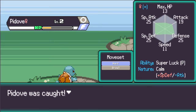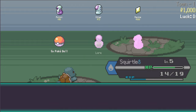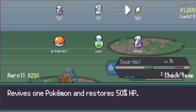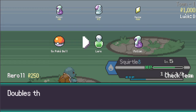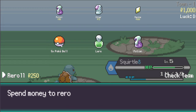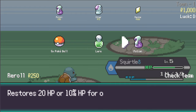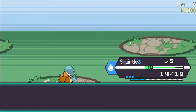Pidove was caught! Moveset: Gust, Growl. Its IVs are actually not bad across the board — meaning its stats. Everyone gets a little bit of XP and we get a choice reward. In the top right corner you can see how much money I have — I can spend it on potions, ethers for PP, and revives. I can choose a reward: five Pokeballs, a lure which doubles the chances of double battle encounters for five battles, or potions. I think I'll go for Pokeballs.